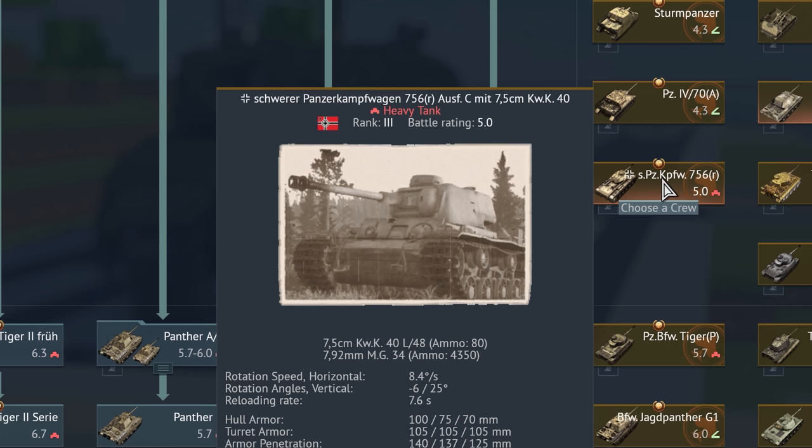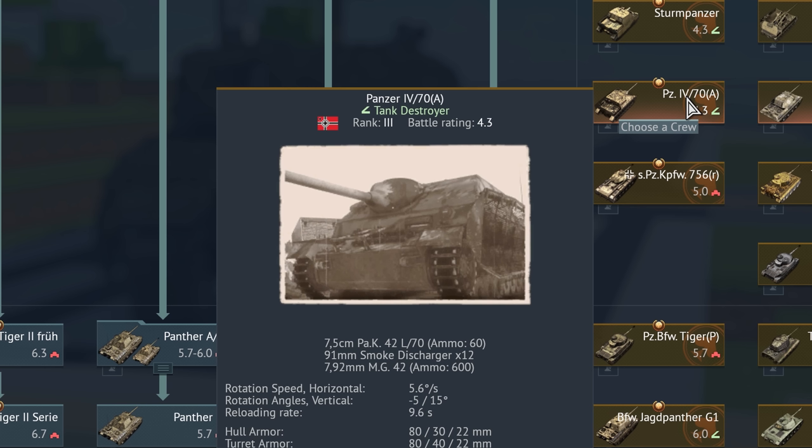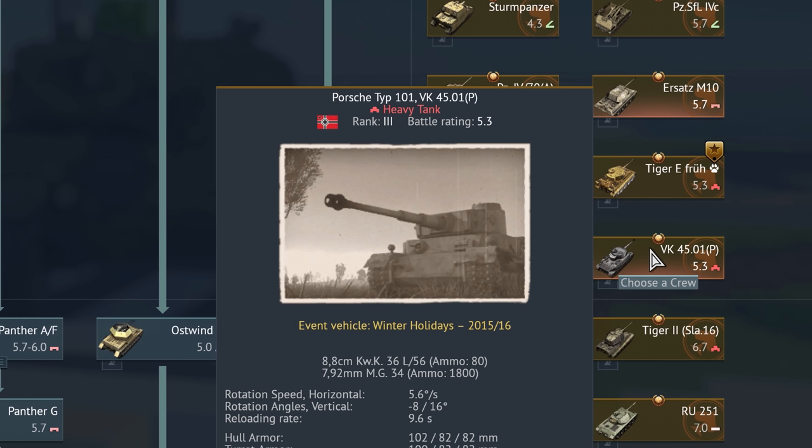I should mention by the way the difference between KWK and PAK. As you can see on this one, KWK stands for Kampfwagenkanone, PAK stands for Panzerabwehrkanone. Essentially Kampfwagenkanone is just a combat cannon — it's a general purpose combat cannon. Panzerabwehrkanone is more designated for anti-tank duties. I must admit I'm not entirely sure what VK actually stands for — I know it's Versuchs something... Versuchskarre? Let me know in the comments.